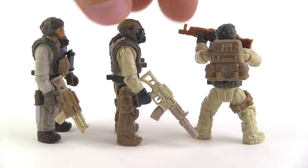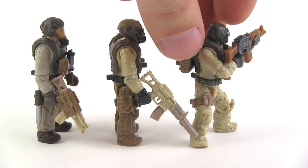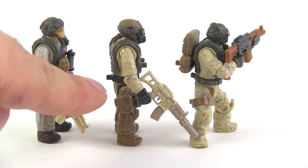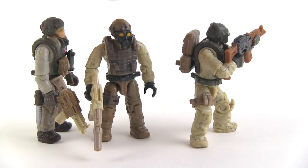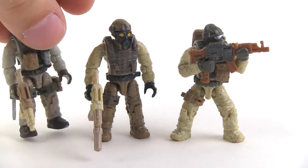All those accessories are interchangeable across the different figures and different sets — they're all compatible. You can pop and swap the forearms, upper arms, upper legs, lower legs, hips, the waist portion with the little belt, vests can be removed, and heads can be removed — they're on ball joints.